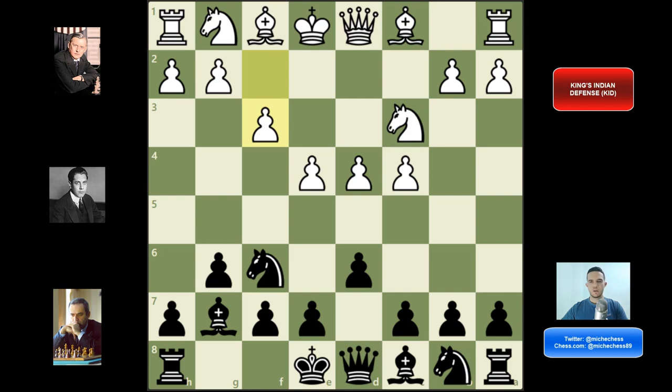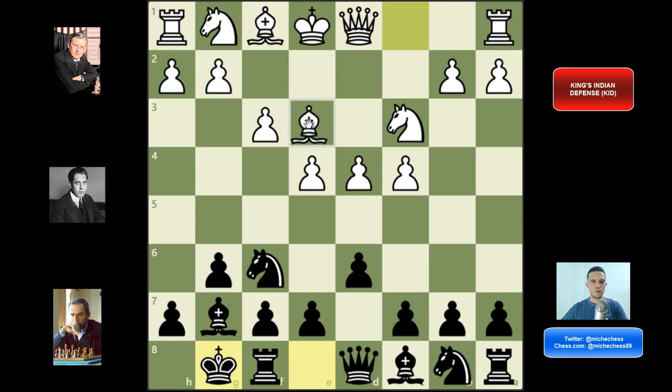If white plays f3, the Sämisch variation is a solid and interesting line for white, but the good thing is that we have many options against it. We can play in many different ways and still get interesting and dynamic positions. We can castle here, and usually they will play Be3. In this position we have many options for black: we can play knight c6, e5, c5, c6, a6, or even knight fd7. In general, the plans are to target the center or expand on the queenside.